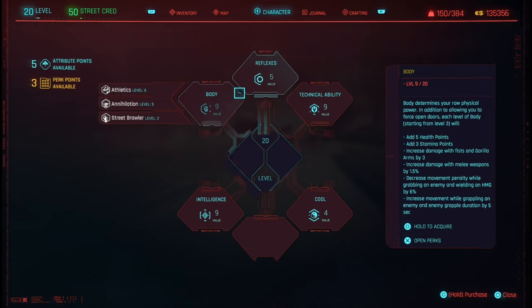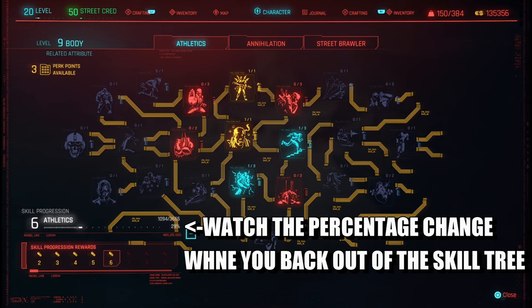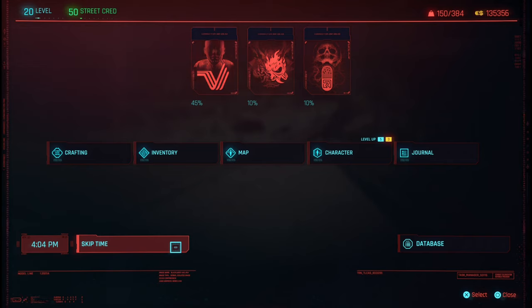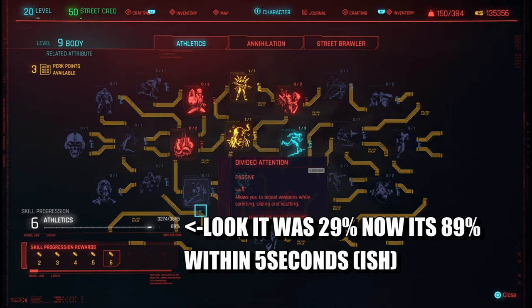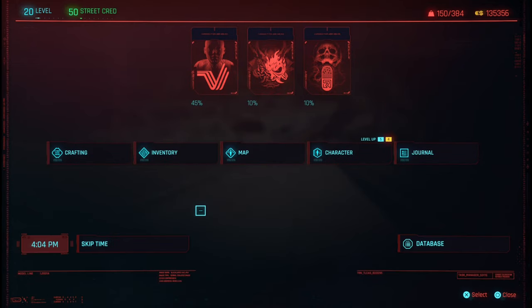Once you do that, go to Character and then over to Athletics. Right now as you can see it's 29% at level six. Give it five seconds — five, four, three, two, one — go to Character: it's now at 89%. This is basically AFK farming the athletics skill by doing nothing.